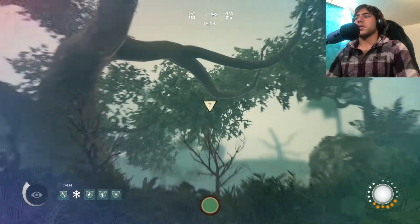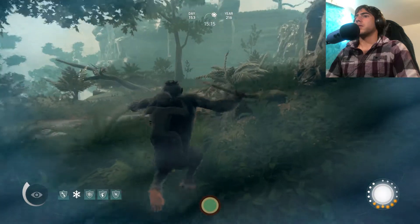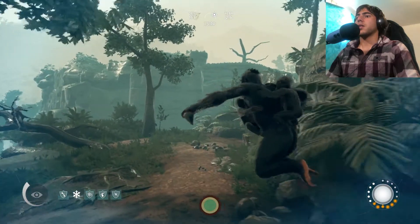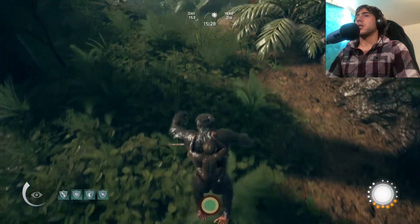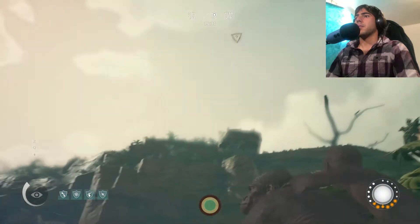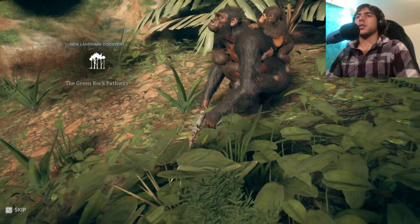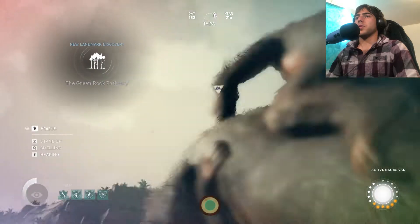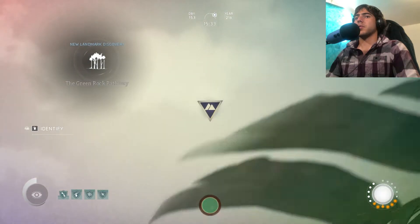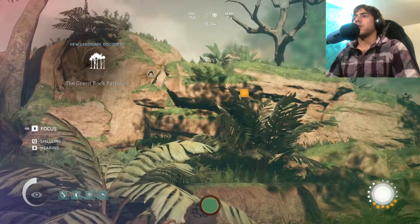Focus — discover. It's a little bit this way. It seems like it's up high, but there we go. It's the green rock pathway — a new landmark. It shows us a kind of dull view of it. They don't really give us the best views anymore. Back then they were really good, and now it's just kind of like — if I didn't have it, it wouldn't be a big deal.